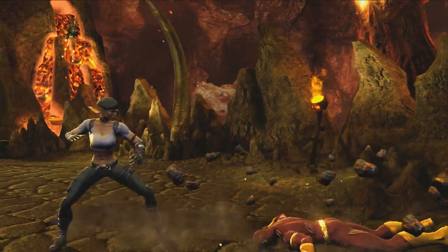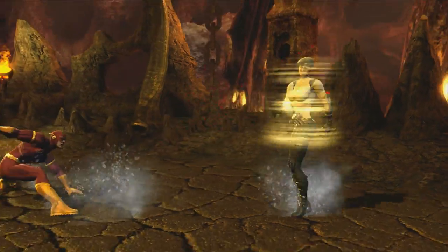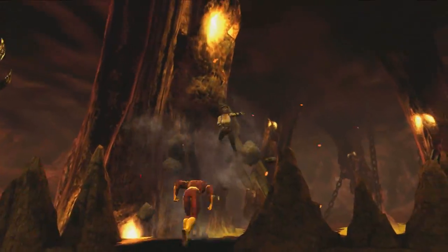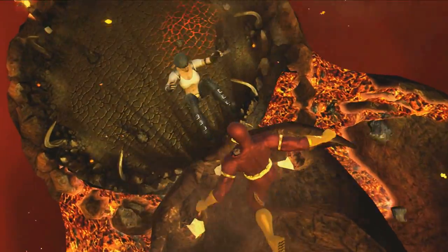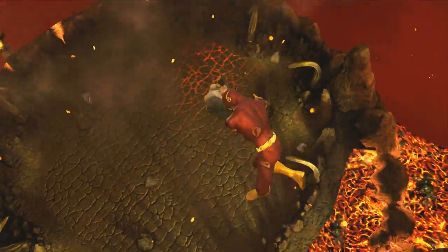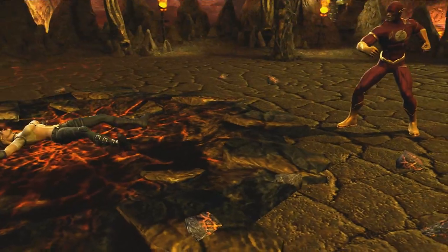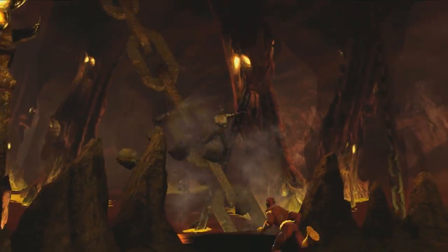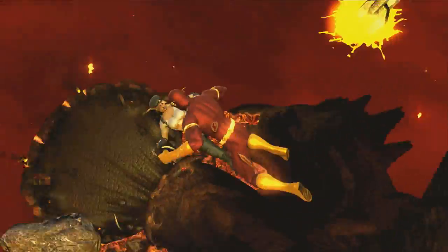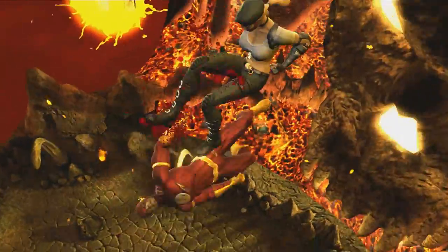Now, when fighters are knocked off the edge of an arena, they can actually fight during their fall down to the arena below. Like Close Combat, Free Fall Combat consists of an Aggressor and a Defender. But during Free Fall, a successful counter results in both fighters swapping positions, changing the Defender to the Attacker. Fighters can swap positions several times during a fall. When landing from Free Fall, the fighter on defense takes the accumulated damage. After landing below, the action reverts back to the main combat fighting.